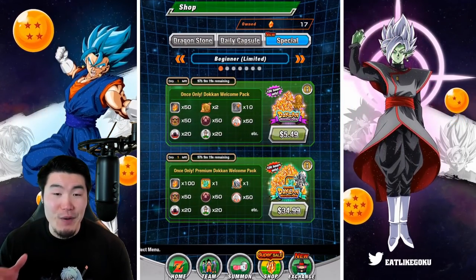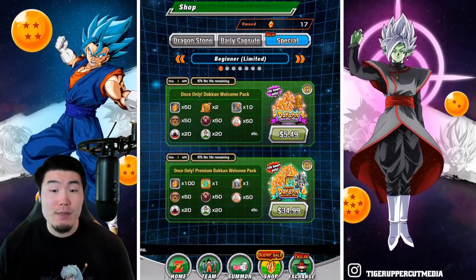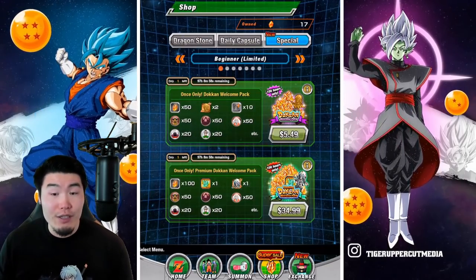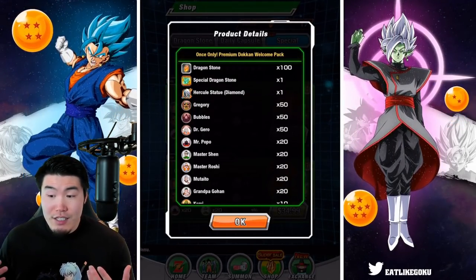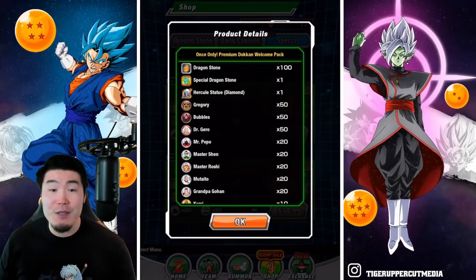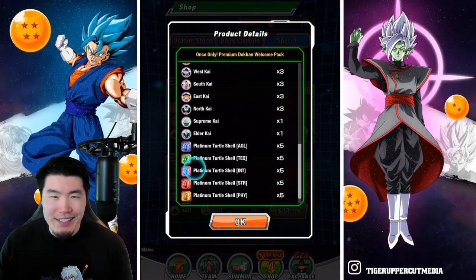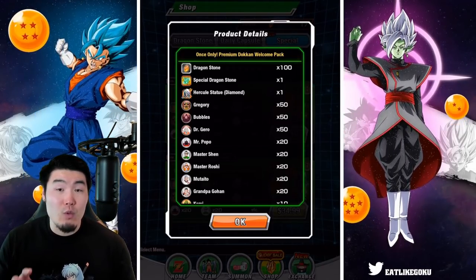It's this one right here — Once Only Premium Dokkan Welcome Pack. It costs $34.99, or basically $35 Canadian. For my U.S. viewers, it's probably going to be around $25 to $30. Depending on where you live in the world and your currency, it could be more or less. But I feel like $35 is actually very reasonable because for that money you're getting: 100 Dragonstones — which is actually cheaper than the 91 Stone Pack we normally have for stone sales — the Green Dragonstone, a Diamond Hercule Statue which is about $5 million zenny, some Awakening Medals, some Turtle Shells, and five Medium Aged Meats. The other stuff is not really that exciting — just random throw-ins. But the 100 Stones and the Green Stone make this pack really worth the money.